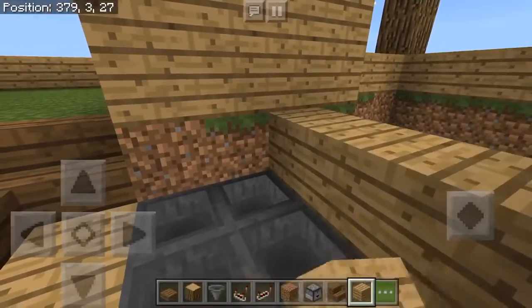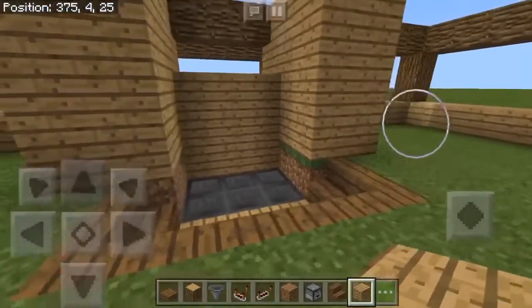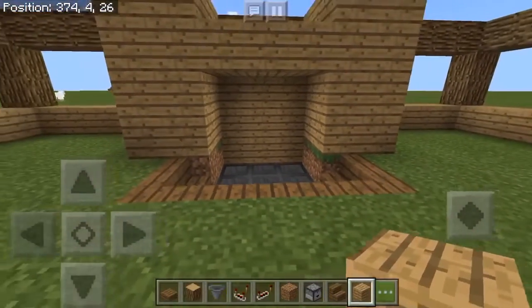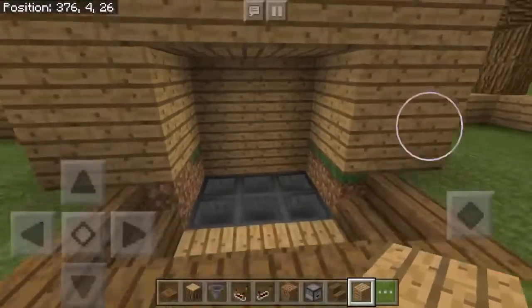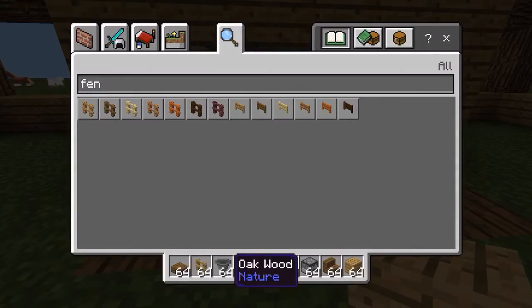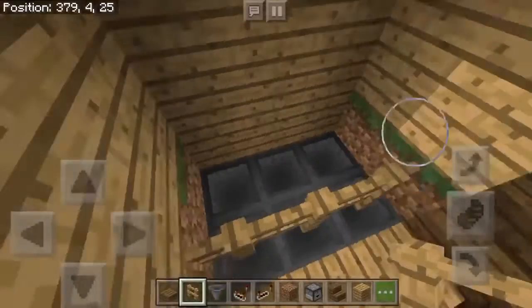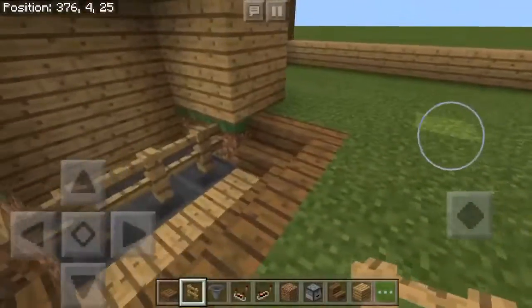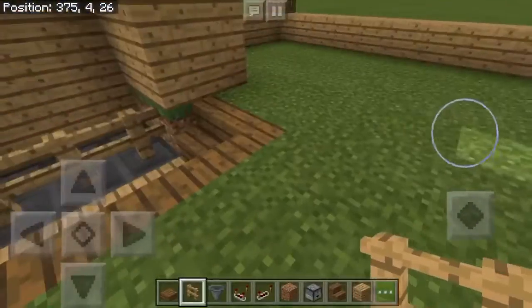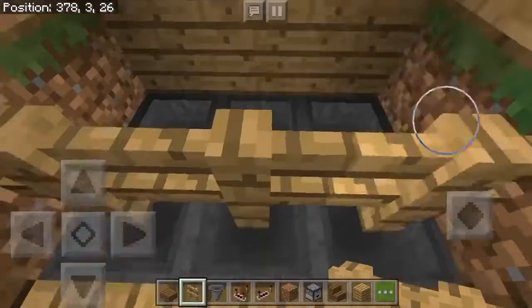Put some more wood up there so you don't have to look up there. Now you want to go to fence — this fence is actually very important. If you don't have this fence the farm will not work. There's going to be a villager standing inside who's hungry, and a villager out here farming the crops. When his inventory gets full he wants to share, so he throws the food, it hits the fence and falls into the hopper.